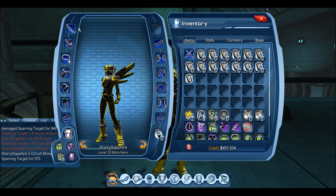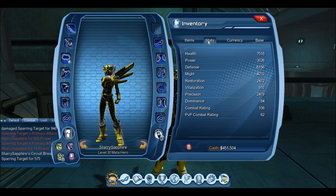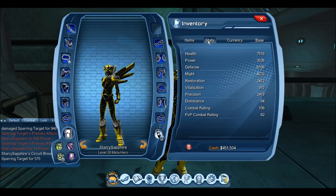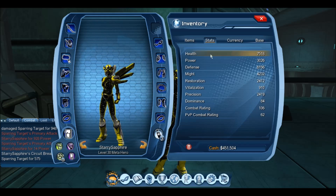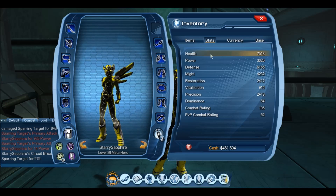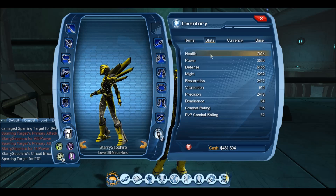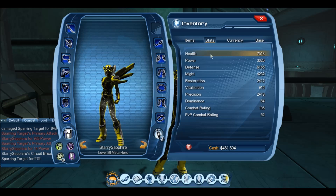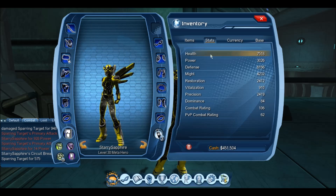That's pretty much all the mods I recommend for Electric DPS. Just for people wondering, my stats at this moment in time: this character has 162 skill points, full T6 gear with T6 mods, 7.5k health, 3k power, 7.1k defense, 4.2k might, 2.4k resto, 900 vitalization, 2.4k precision, 84 dominance, a combo rating of 106, and a pathetic PvP rating of 62.